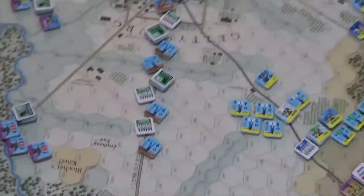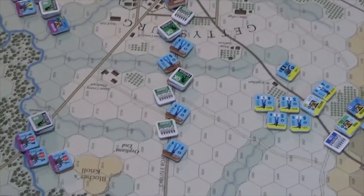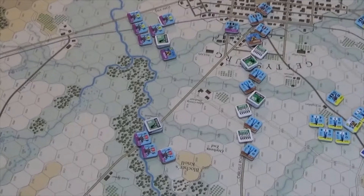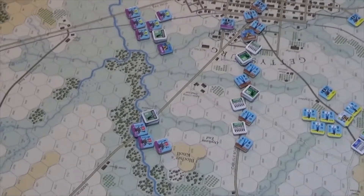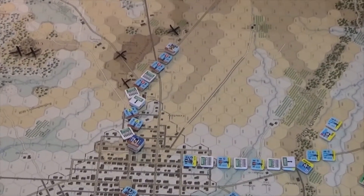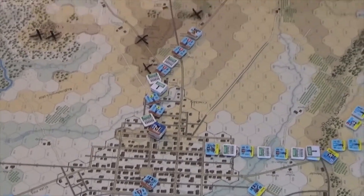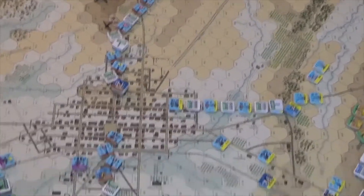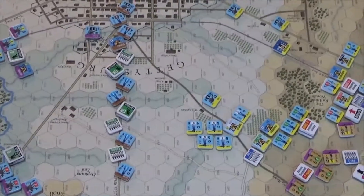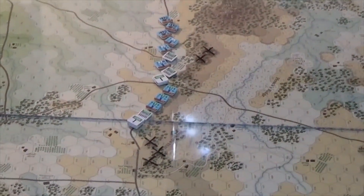11th Corps — Schurz — I've taken him out of March orders this phase, so he's in advance orders and he'll go into line. I've moved Buford off, and of course he's suffered fatigue because I had to use an additional activation to get him out of the way. Barlow's division is still in March order because Howard drew a 2 — he'd have probably been able to clear town, but I think we're going to leave him in March order. Von Steinwehr is chugging up the road down there. The Union doesn't get any reinforcements this turn — in fact, for a good part of the rest of the day, this is what they had to fight with.